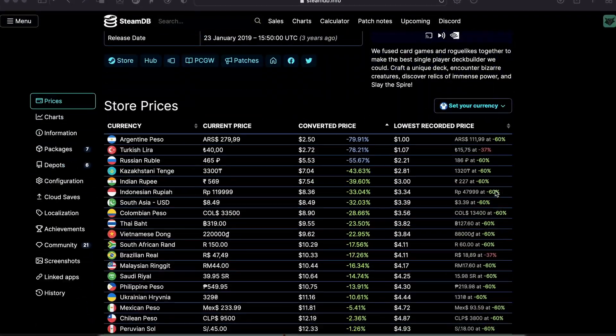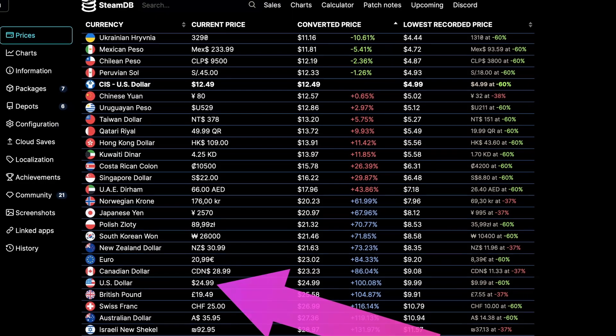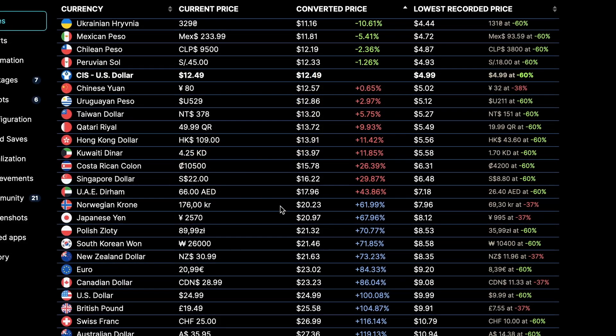Let's discuss the pricing. The game is available on Steam for a base price of $24.99 for tier 1 countries and $12.49 for tier 2 countries. It can go as low as $9.99 for tier 1 and $4.99 for tier 2 on sale. The game is also available on mobile — for me the price was $11.99. It's also available on consoles and it is on Game Pass, and that's exactly how I play this game.